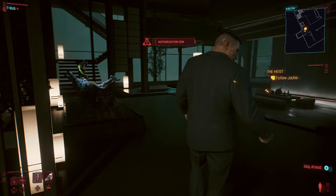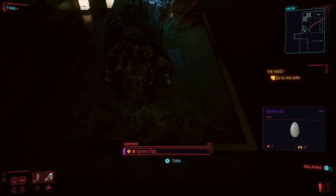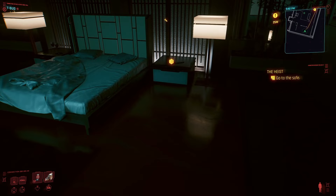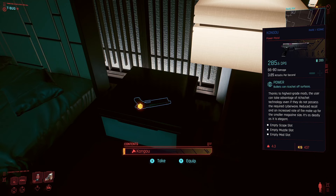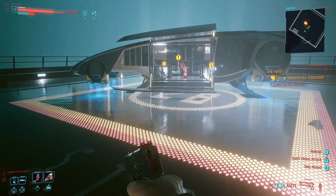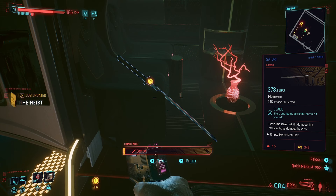When you enter Yorinobu Arasaka's Kompeki Plaza penthouse suite, look to your left and you'll notice a big trunk. Head over to it and at its base is a very inconspicuous iguana egg. Pick it up, store it somewhere it won't get cracked, and get on with the remainder of the mission. A quick disclaimer: do not forget to head into the bedroom and pick up the rare iconic pistol named Kongao — one of the best pistols in the game, especially for a pistol build. Also, if you wait for T-Bug to open the door, you can head to the helipad and grab the rare iconic blade named Satori, another super powerful weapon with great crit. Both are unobtainable outside of glitches, so pick them up legitimately now.